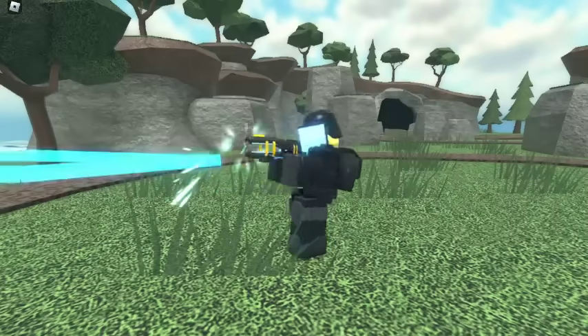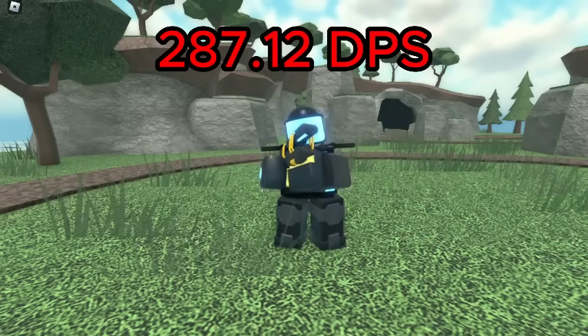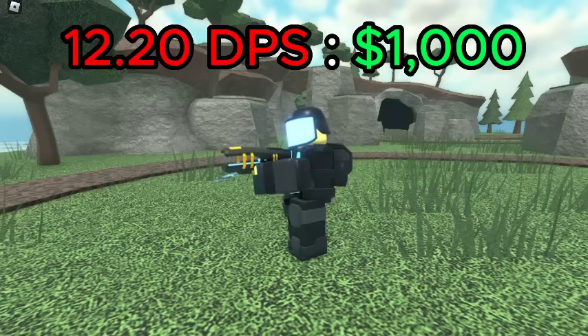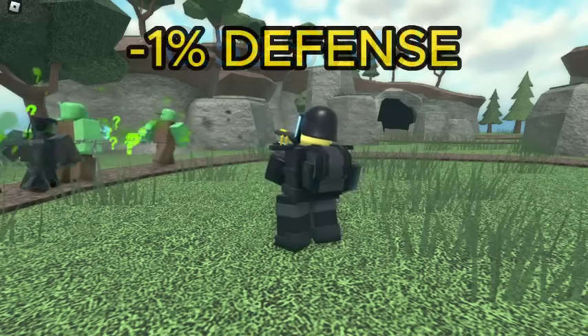For the Electroshocker, the best value is level 5, which deals — when considering its 8 enemy chaining — 287.12 DPS for a total of 23,525 cash, giving it a DPS cost ratio of 12.20 DPS per 1K spent. This is also the best level in terms of stunning and defense melting, stunning enemies for 0.5 seconds and reducing their defense by 1% with each hit.